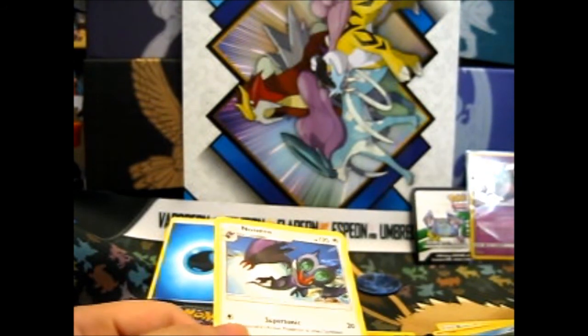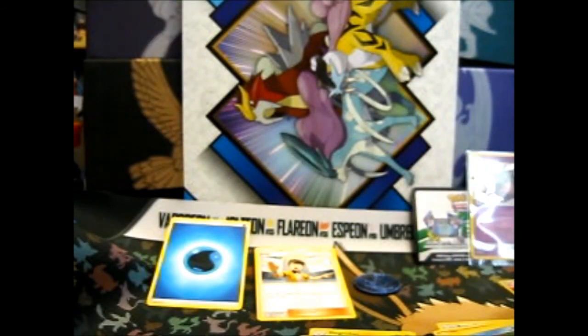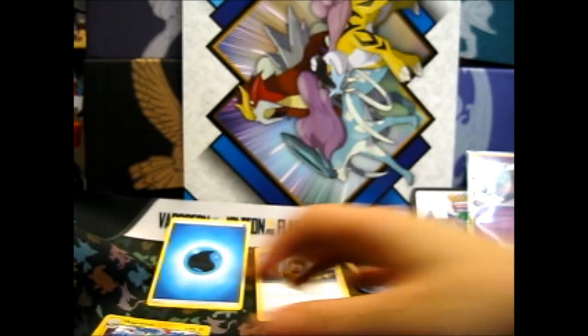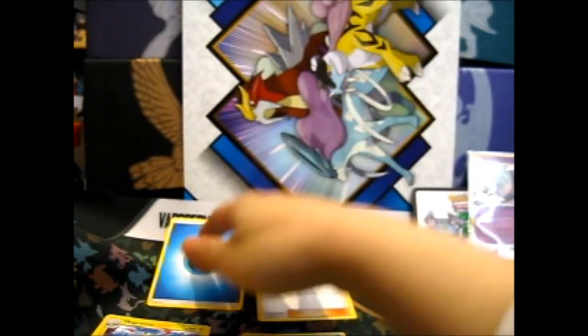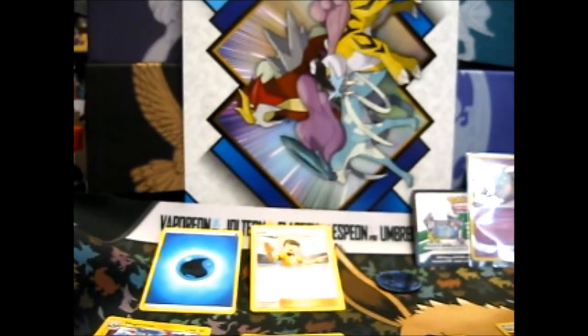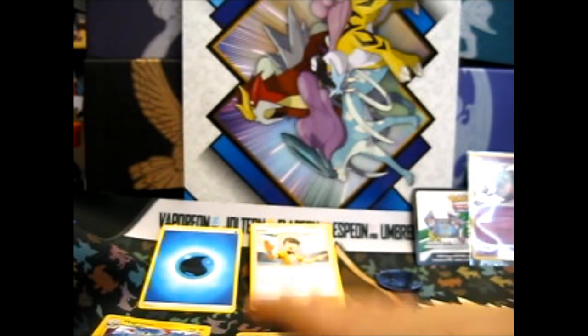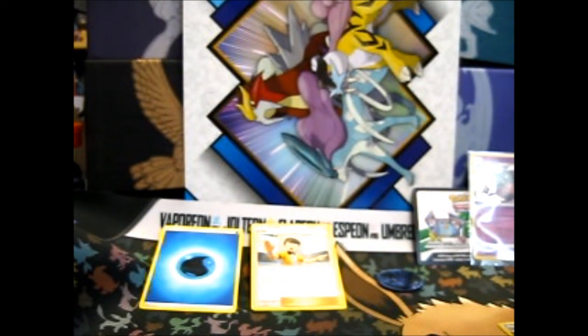And we've got a Noivern — rare. Okay so, I can see I'm trying to sort this out: energies up there, uncommons, a rare, reverse, trainer. Actually, why am I doing this? This is a new set — I need all of them anyway. I am so not thinking straight right now.